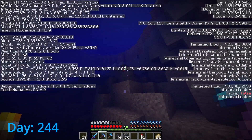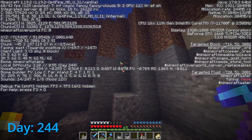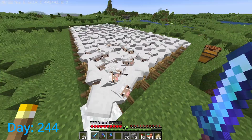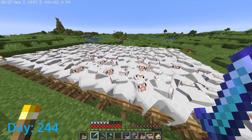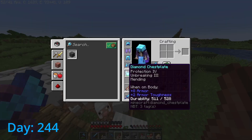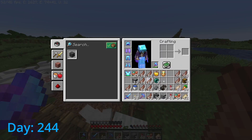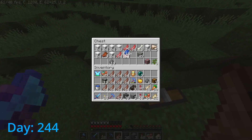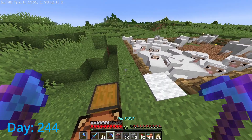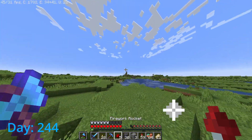I spent all of day 244 mining in the areas around my base and waiting for the kelp to grow. I'm also gonna deal with the sheep — they're getting kinda crammed in there and getting loud and laggy. Here's the before and after — quite a lot less. Looting 3 is pretty insane, and I got some more from sweeping edge accidentally going off. We're gonna be eating mutton for quite a long time — I literally can't even fit it all in the chest. I managed to fix up all my tools, but back to AFKing, I guess.